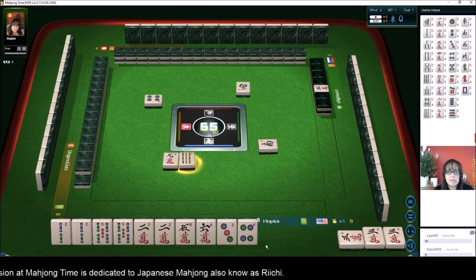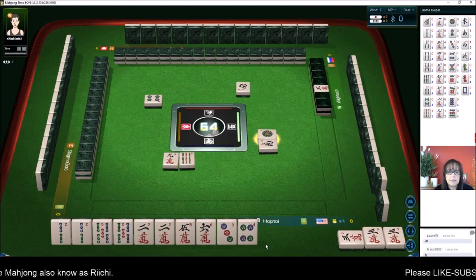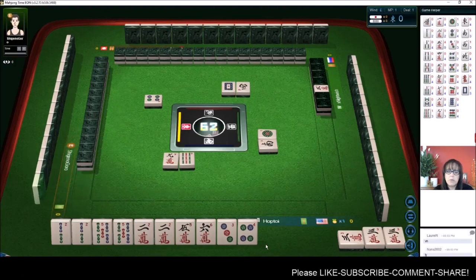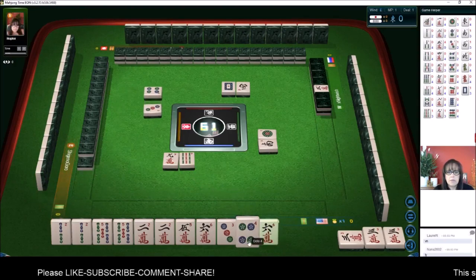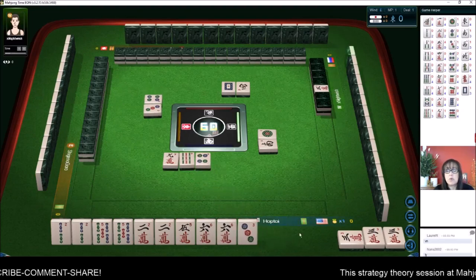Let's just see what happens. One dot. If we can get a four crack, we could do Tanyao with Dora — Dora is four crack. We have a five, six here. Three dots. Looks like we might be able to do all Pong. That's called Toy Toy.